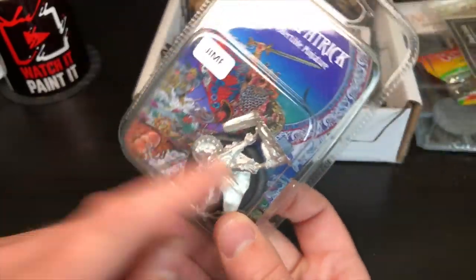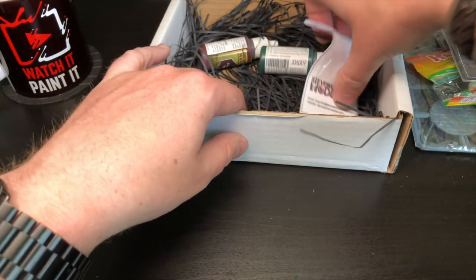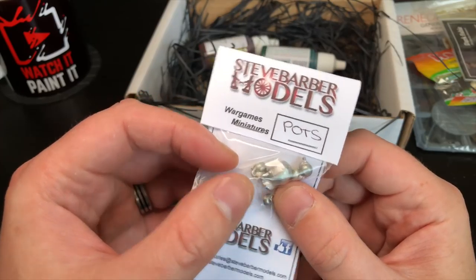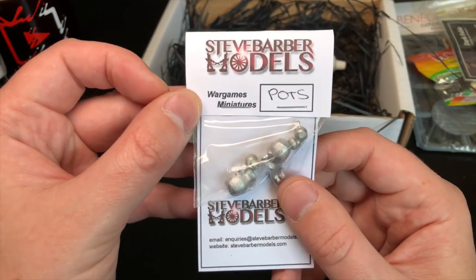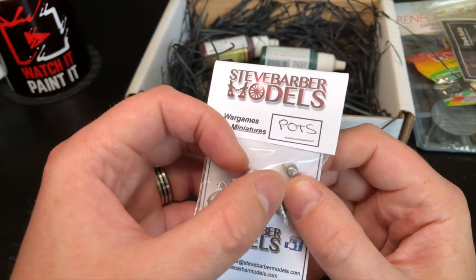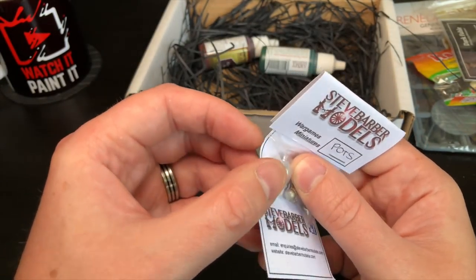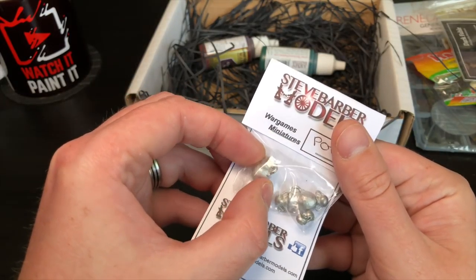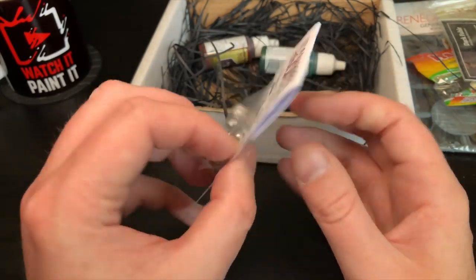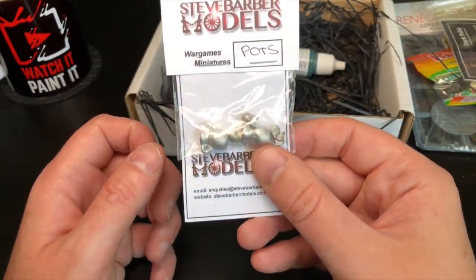Not quite sure what I'll use the large Viking model for, but it's nice to have. Maybe it'll be a giveaway for one of the pledges I have on Patreon — somebody can win and paint it. Then there are some pewter pots — scenery items. I love scenery myself; Austin could use these to change up his bases. These pots will be on a base coming soon — an interesting item to paint, a bit of terracotta.